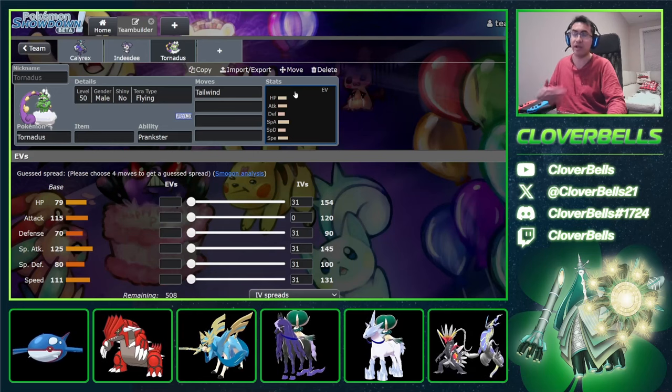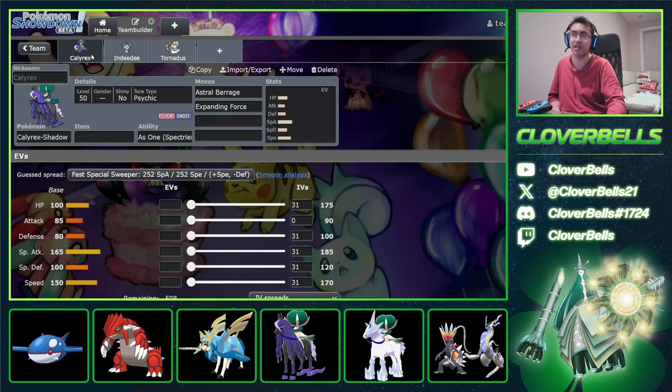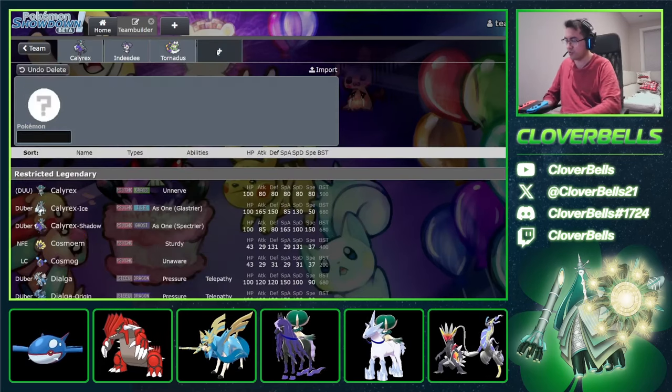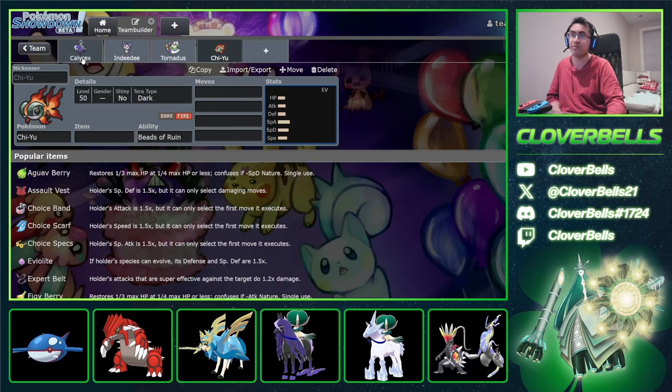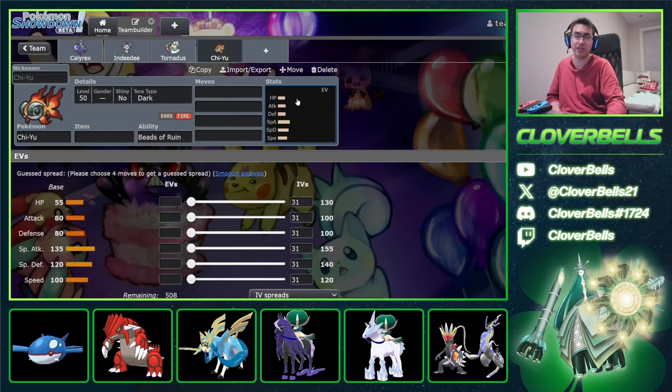You keep building up your fast mode, and then how do you deal with Incineroar? That's one of the main things Calyrex Shadow Rider teams have to keep in mind: what is your answer to Incineroar, which can basically sit in front of Calyrex for a couple turns and put pressure with Knock Off? From here, I think you always add Chi-Yu. Chi-Yu will make the Calyrex do more damage, and it's also pretty good into Sun teams — especially when going up against Groudon.